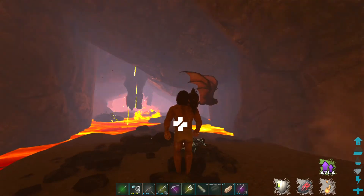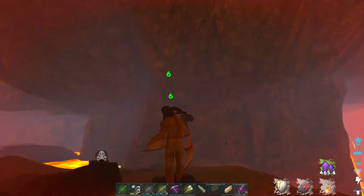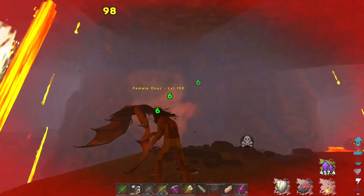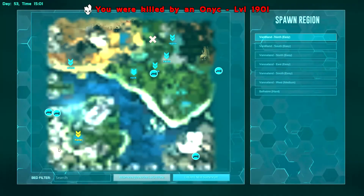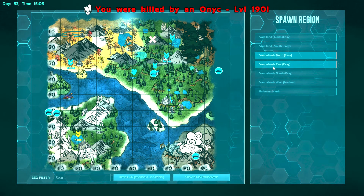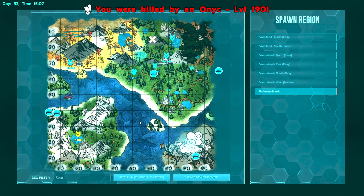That bat was super glitchy. 1v1 you — man versus bat. I'll kill it eventually if I just keep circling with my fists. We just got all our inventory taken — Fjord Hawks. Oh crap, I don't have a bag there. Oops. Anywhere close by? That's nowhere near it.